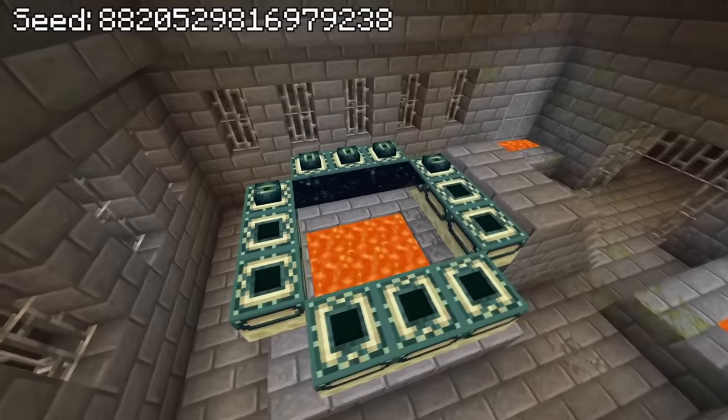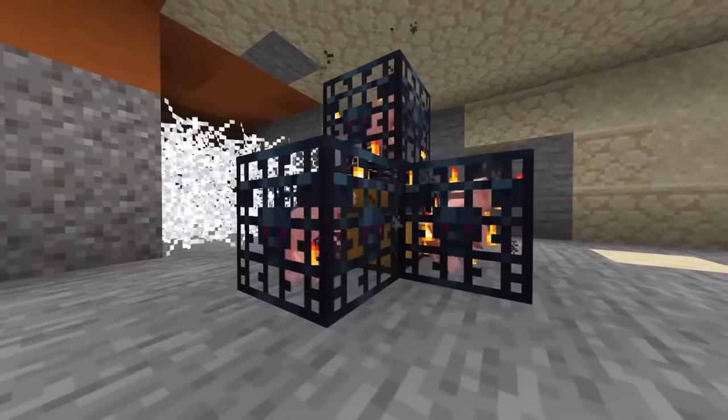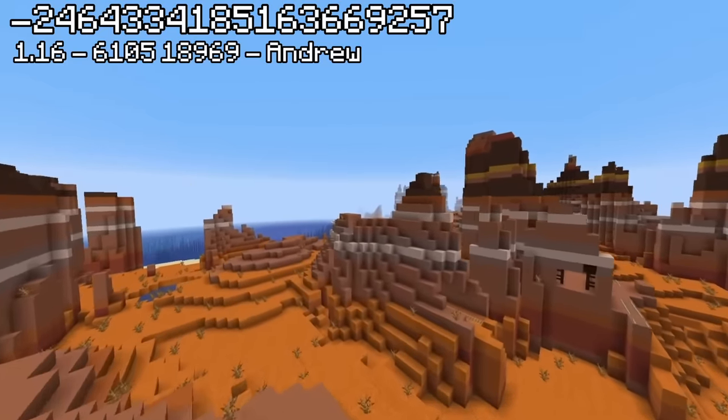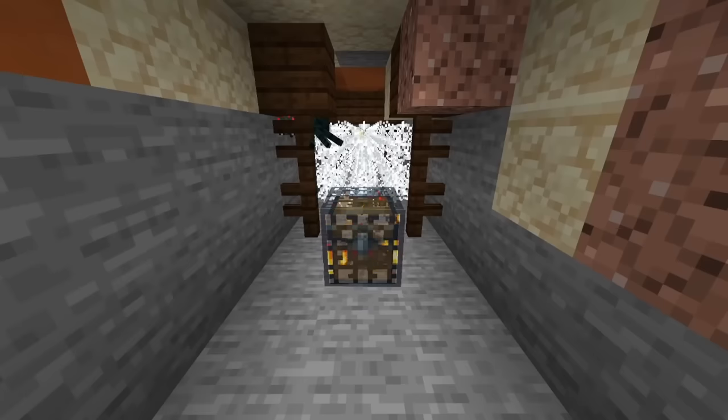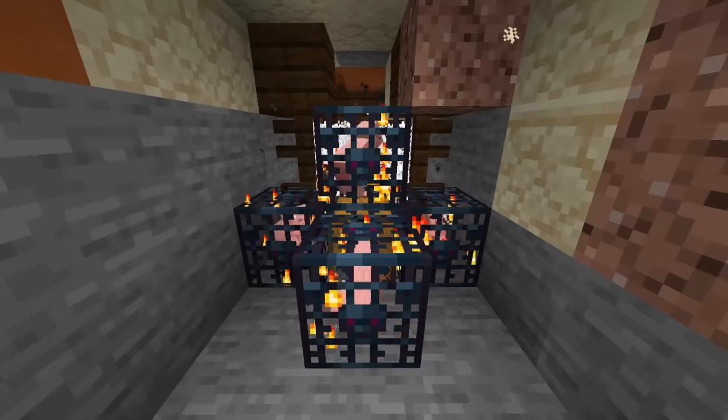How is this even possible? Now, I consider some of those pretty broken seeds, but no seed is nearly as broken as the quintuple pig spawner. Inside of a mineshaft near the coast on this seed, a buried treasure happened to generate right on top of a cave spider spawner, and for whatever reason, inside of the game's code, it caused five pig spawners to incubate out of thin air around the buried treasure.